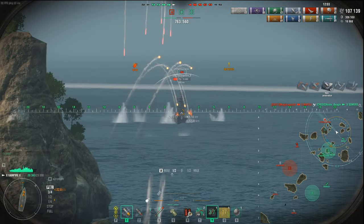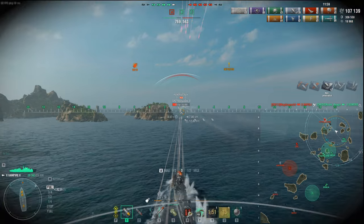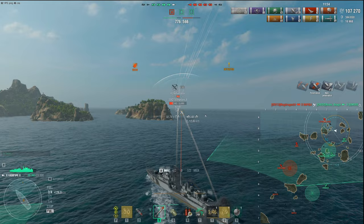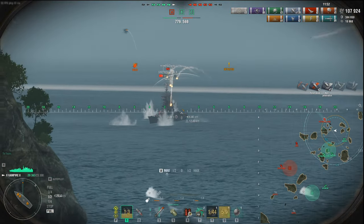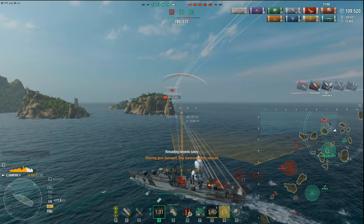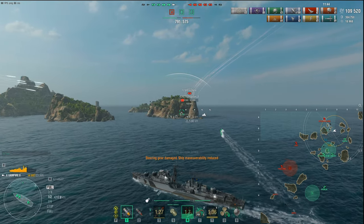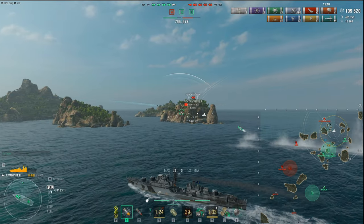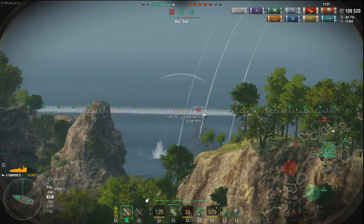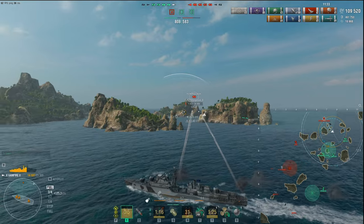We're going to start fires on the Petro and get as much firepower as we can. We've got heals, got our health back. He fires AP right into us - as I always say about angling, if you're angled AP is hard to land, HE is better for angled ships. HE stands for 'hit everything' and that's what I'm doing. I'm using HE and starting fires. He switches to HE as a smart player, and does a lot more significant damage on me. The Petro is going to get burned down and focused, and is pretty much out of the game.